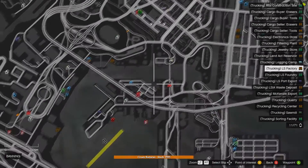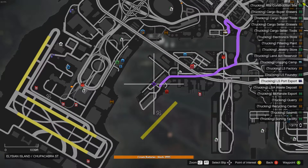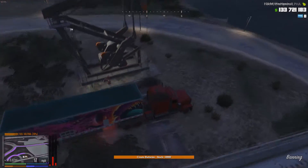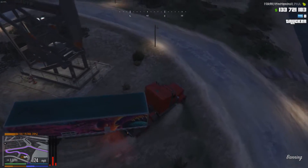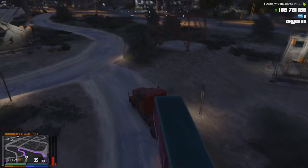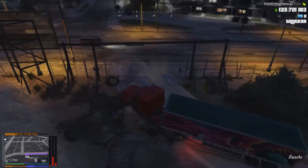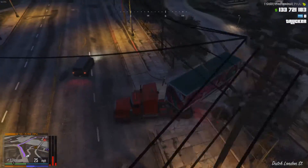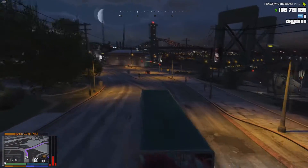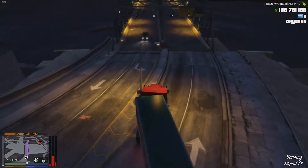For the final bit, we need to go and sell them. They are sold at LS Port Export, so that's where we're heading now to finish off this tutorial. They sell for three hundred thousand each, and we have ten of them, so we should get three million — that's a tidy little profit, especially for a non-premium route.